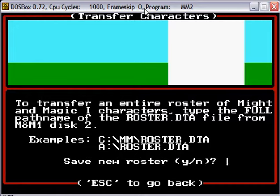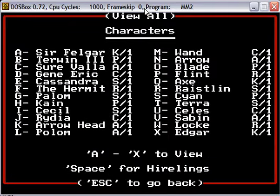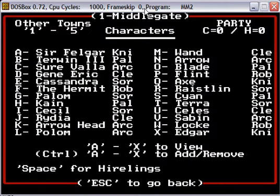Save new roster — that means that it found it. Take a look here, and as you can see, everybody has been imported from that Might and Magic 1 save file. We'll go ahead and go to town, the first town, and get our main party here.